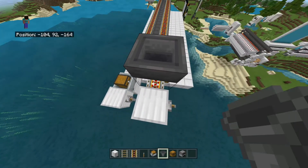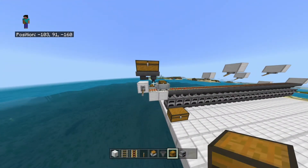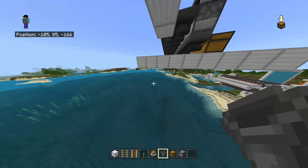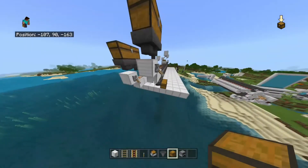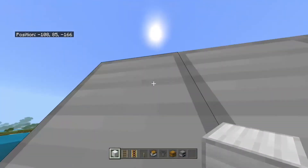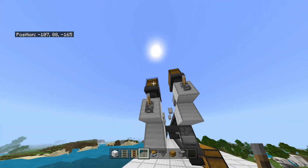We activate this and then put a hopper into there, then another hopper leading into that, and we put a chest there. The reason we do two hoppers is because it takes items out two times faster — pretty handy. We do the same on the other side as well. You can probably make a little walkway back here so you can access both chests easily.